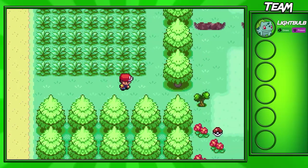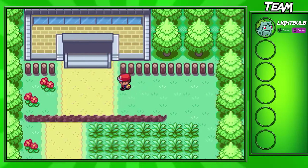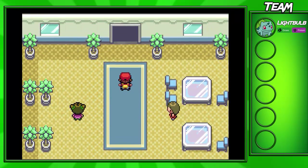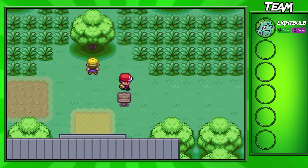We're going to continue down this route. If you go into this patch of grass, you're able to get some Pidgeys, Rattatas — the basic Pokemon available at the beginning of the game. But we're going to go through this little building that splits the route into Viridian Forest and come in here.